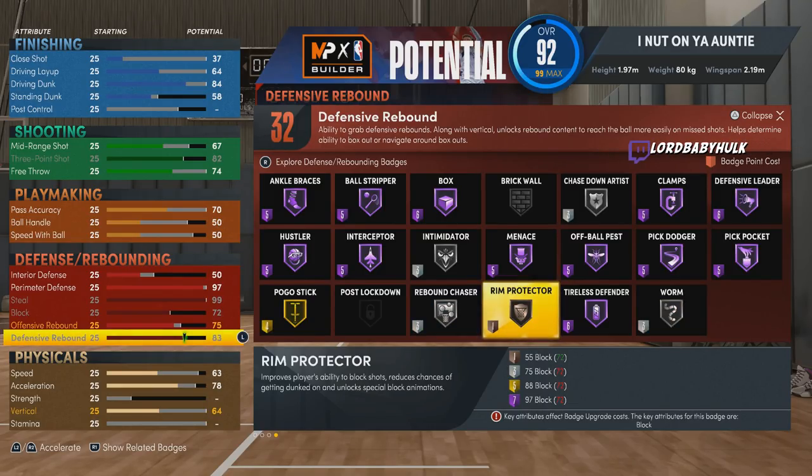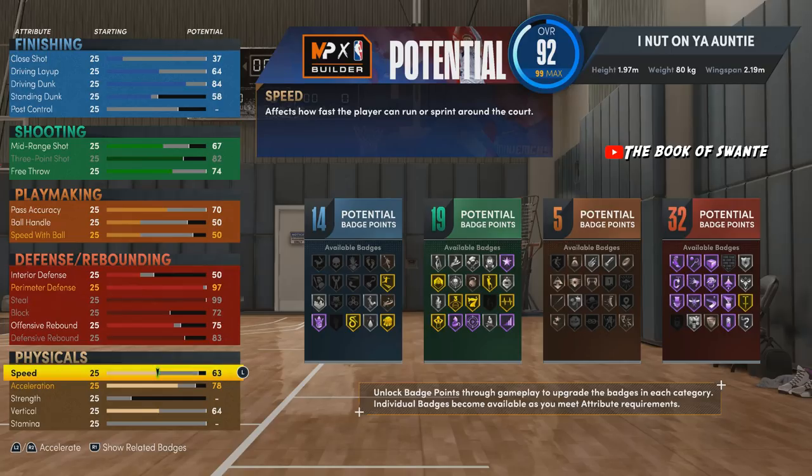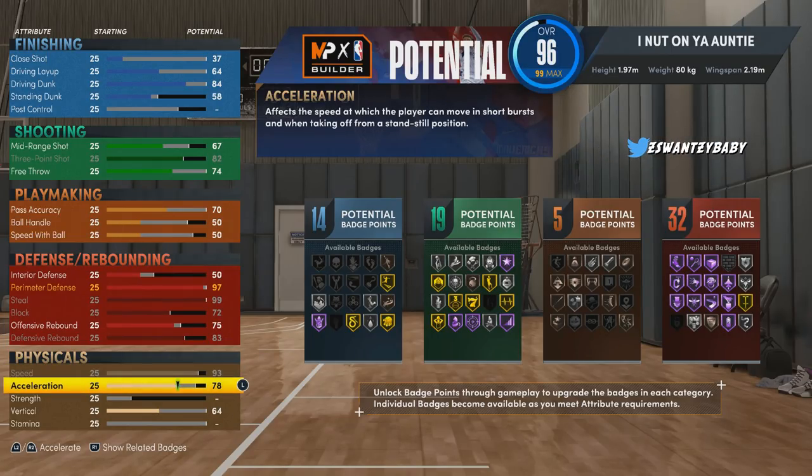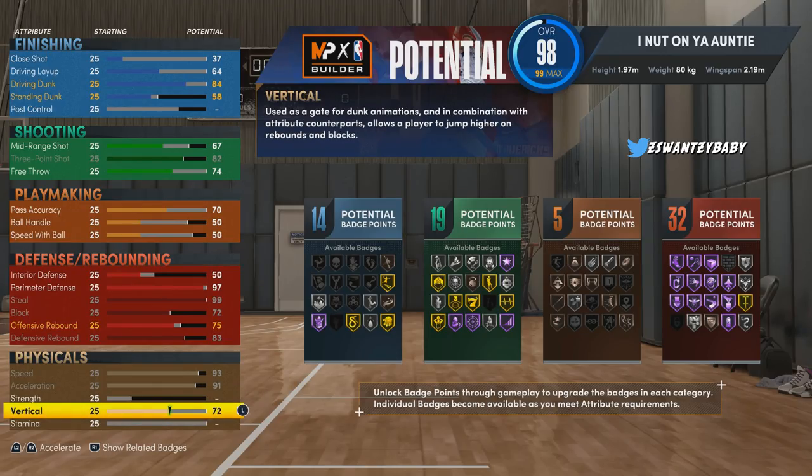Offensive rebound at 75, defensive rebound at 83 — this gives us 32 potential badge points. You can also do colleges for a plus four on your defensive attributes, or whatever else you want. I would recommend defensive. Now we're going to max the speed out at 93, with 91 acceleration.